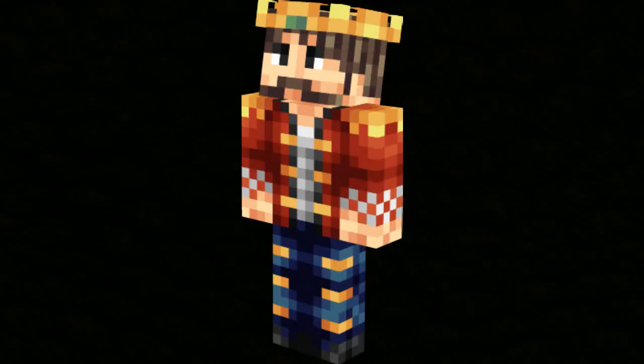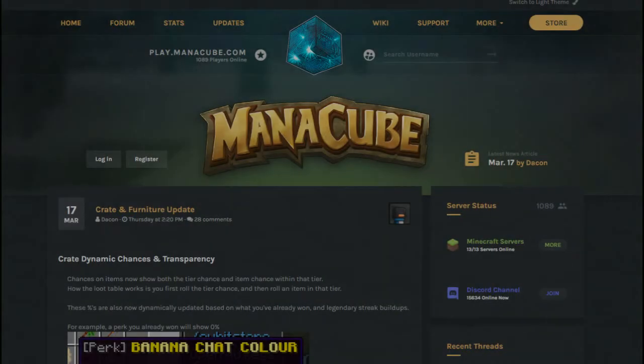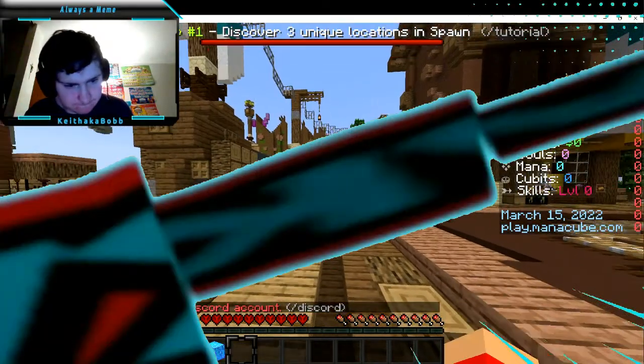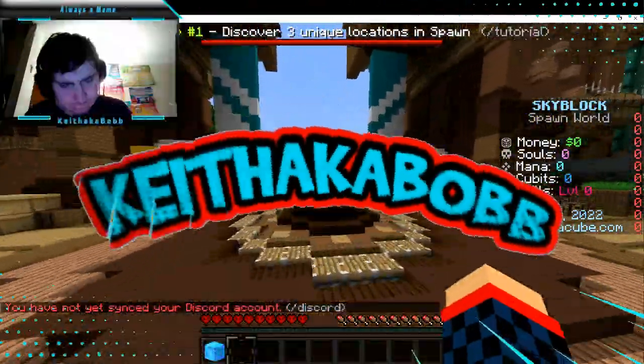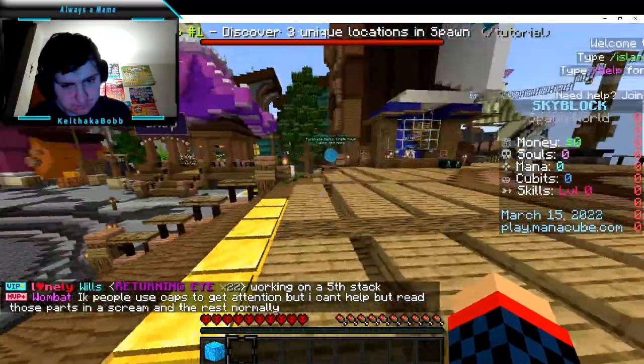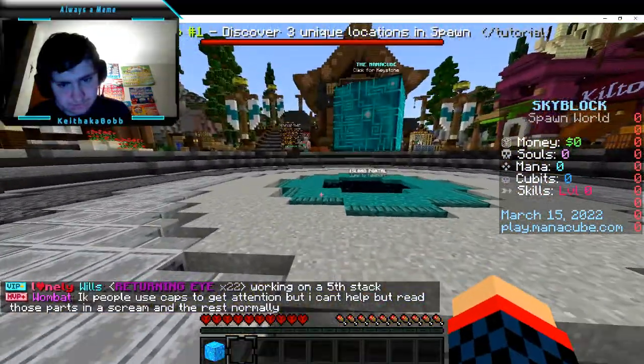The legend known as John has returned to Minecraft - well, in video form this time. He and I are playing on a server called Mana Cube, which is a skyblock server. We play on it for a bit, and that's basically what this video is about, so hope you enjoy. They made it look like 1.18 - it used to be 1.10 blocks, that's how bad it used to be, and now it's crazy.